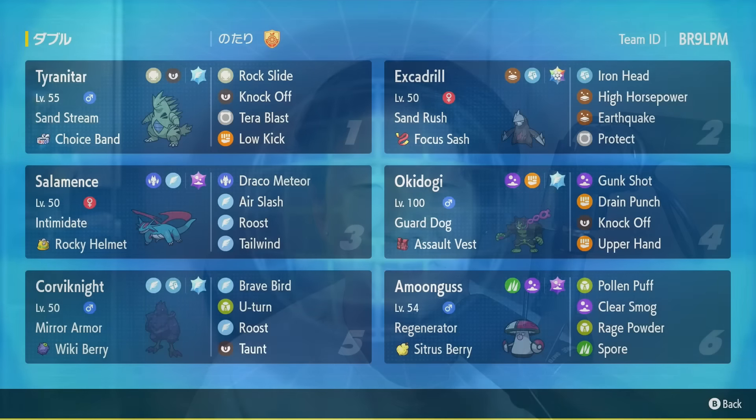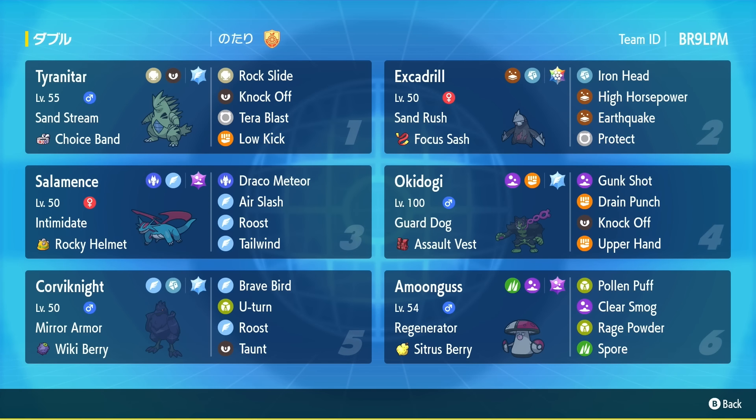Anyway, let's get started. If you're interested in trying out the team, the rental code is on the screen as well as in the description below, and there's also a team report written in Japanese as well as a paste link down in the description. Like I mentioned in the introduction, this is a sand team that uses Tyranitar and Excadrill. Excadrill does tons of damage, but you often want to save it for the late game. The idea is to use Pokemon like Salamence, Okidogi, and Corviknight to weaken up your opponent's team, then ideally get Excadrill out in a position where it can really close out battles.